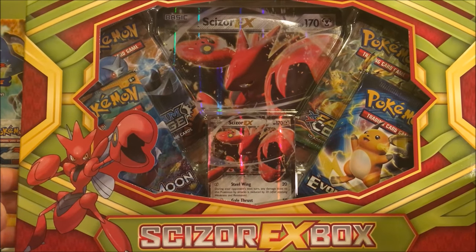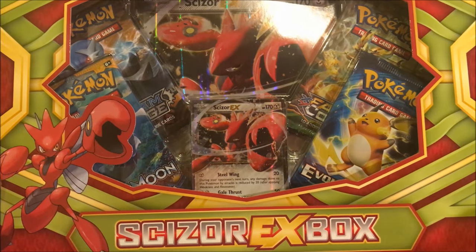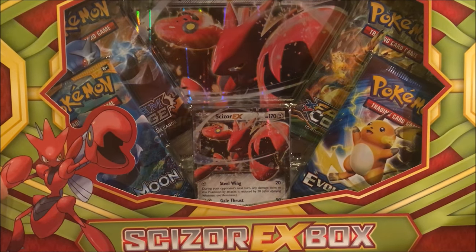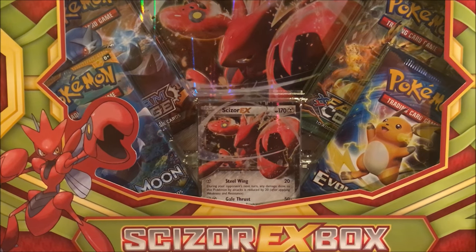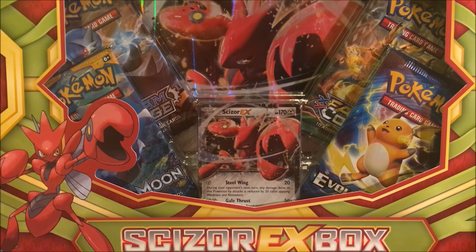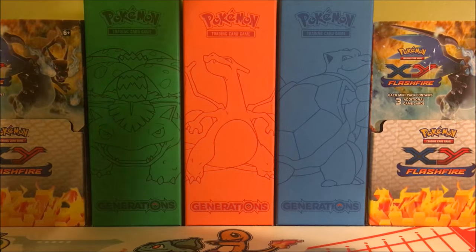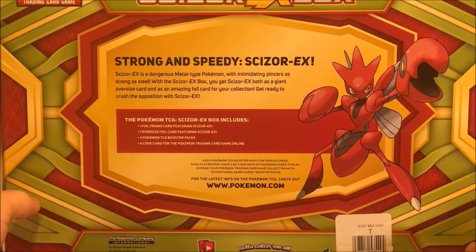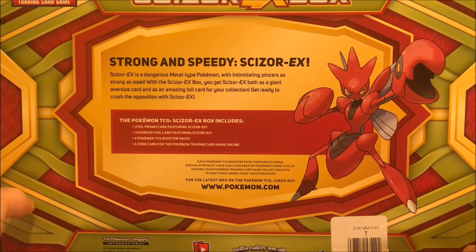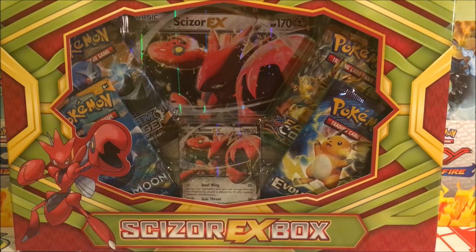The only thing I don't understand is why they're still releasing EX boxes when we are in the GX era, but that's Pokemon for you — they are always behind, always doing something that really doesn't make sense. But we have the Scizor EX, which is just a reprint from Breakpoint, we have the Jumbo promo card, and then we have our four booster packs. On the back, strong and speedy Scizor EX — feel free to pause and have a read. I'm going to go ahead and get this box cracked open.